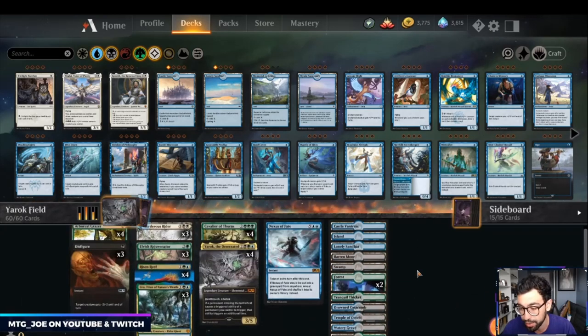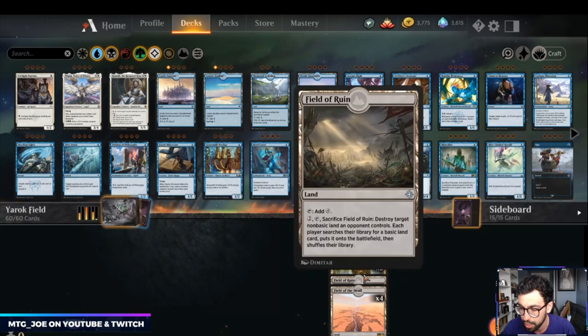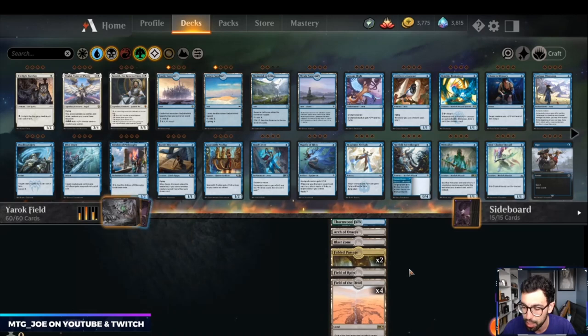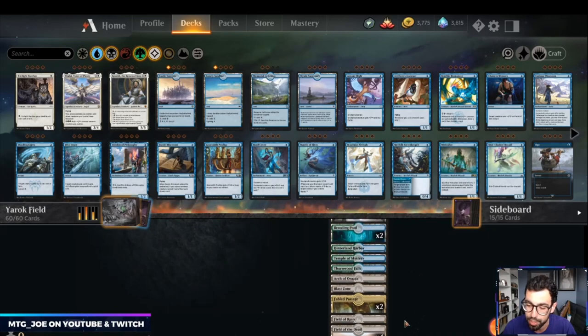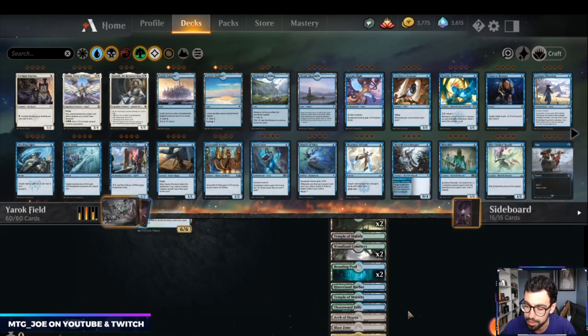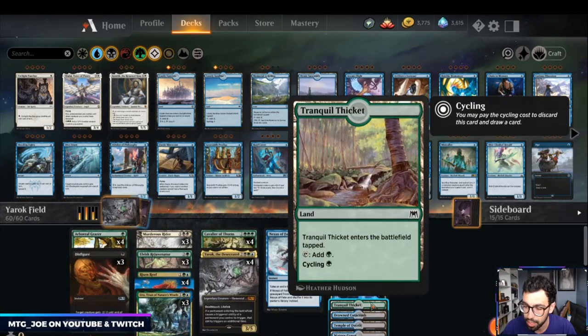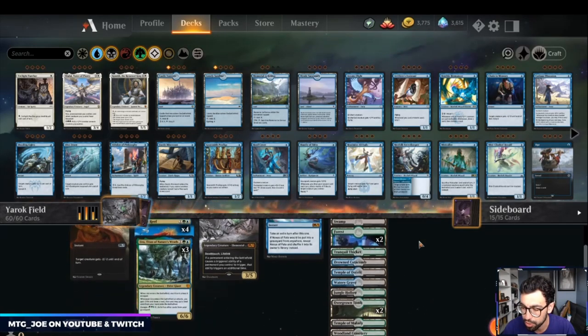The mana base has 31 lands with a bunch of different lands highlighting some utility. We have a couple of Fabled Passages to fill the yard for Uro and also get multiple triggers. Playing Field of Ruin over Ghost Quarter because it gets us a land — it's a way to get tokens at instant speed. There are cycle lands you can throw away to draw cards, and a Castle Vantress to scry.